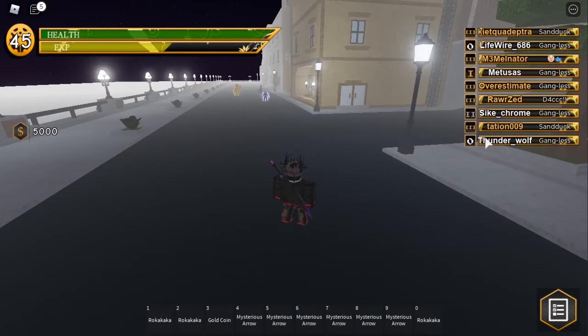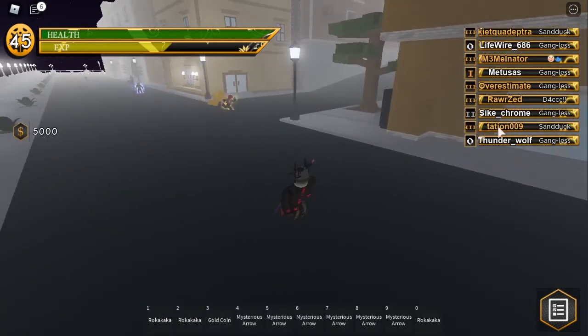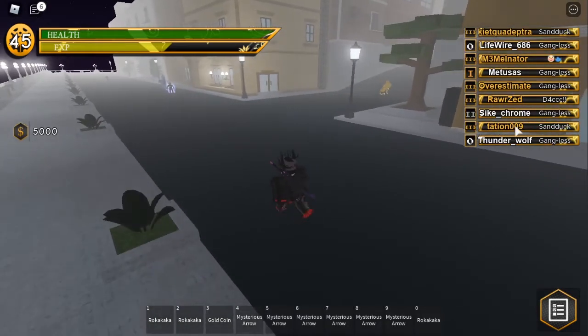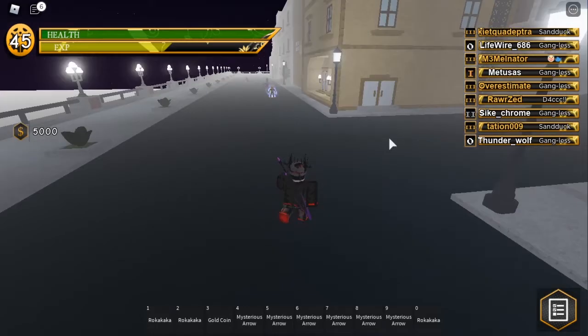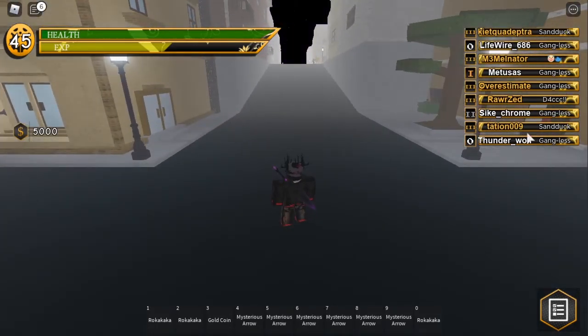As you can see, I am prestige 2. When you hit prestige 3, you get your name golden, which is pretty cool. And it also tells people that you're pretty good at the game. Someone with prestige 0, you'd think that they would be new to the game, or reasonably new anyway.